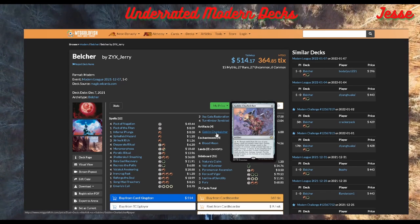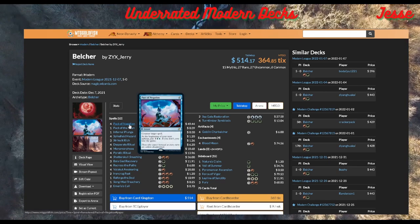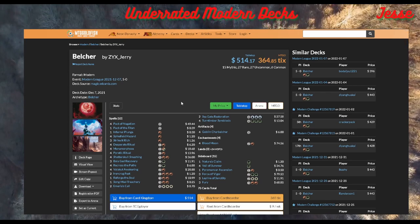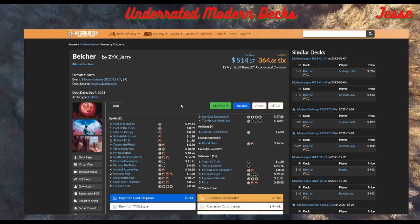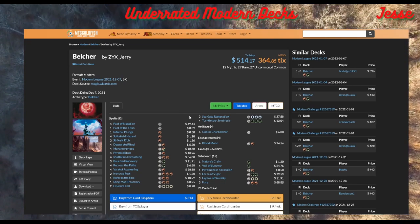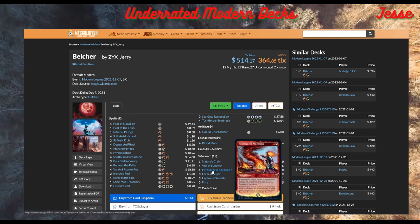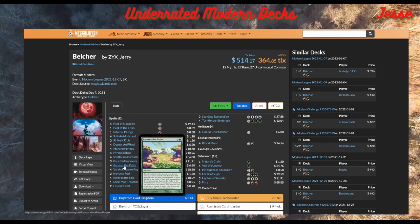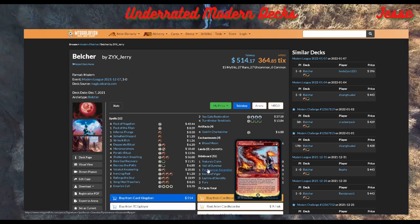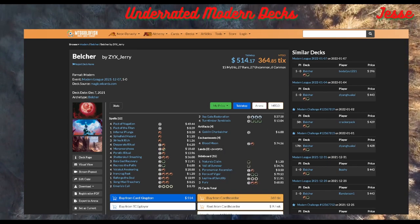The biggest upside is you can turbo out a Belcher, pass, and hold up Pacts so whenever they try to remove it you counter it, then go to your upkeep and in response to the Pact trigger, kill them with Belcher. Or you can call their bluff — play Belcher without backup, and if they try to counter it, Pact it, let it resolve, then activate at upkeep. If they have Pithing Needle or problems stopping Belcher, Pyromancer's Ascension is a loop you can go off with Recross the Paths — it's a 25-minute explanation but it helps you beat the hate.